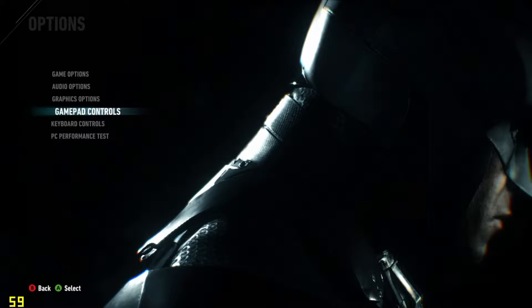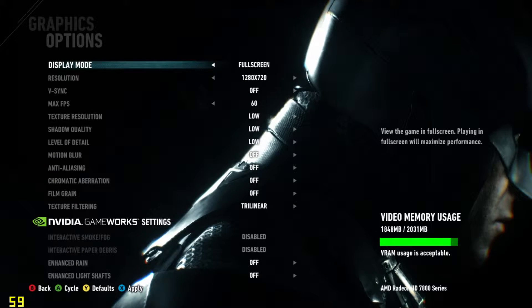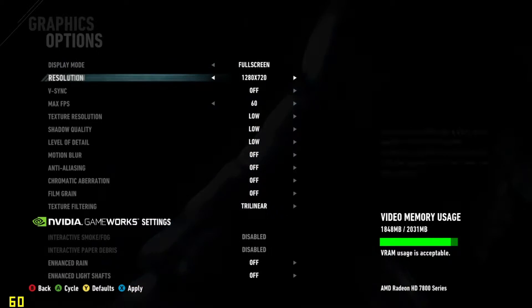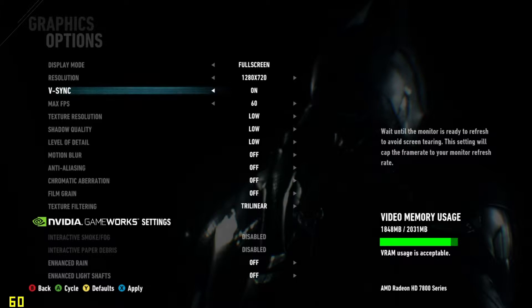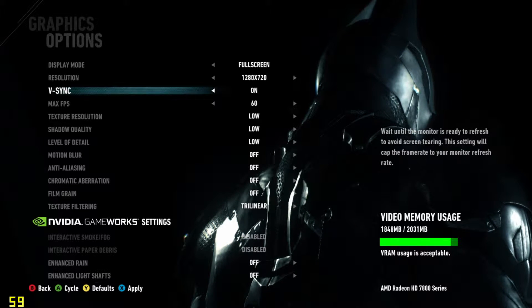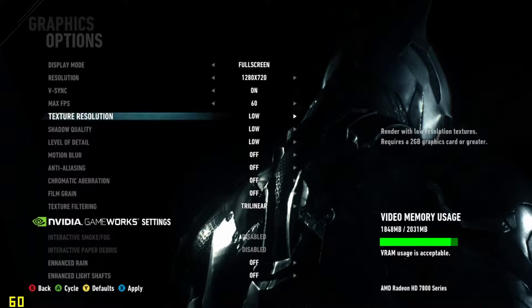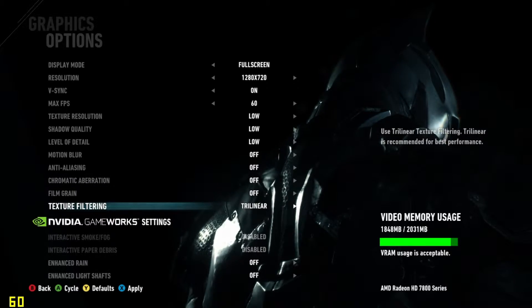I'll show you the options I'm using and the new layout of the graphics options. Running full screen at 1280 by 720, v-sync is off — I'm going to turn that on just to see if it stops screen tearing. It doesn't seem to affect the amount of memory I'm using. As you can see in the bottom right, we now have a bar showing how much VRAM we're using. I'm going to set it for 60 frames a second and leave everything on low or off for now.